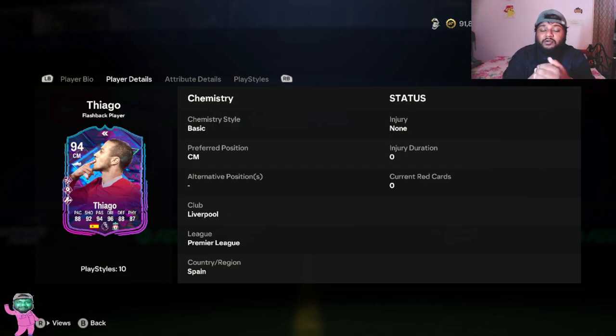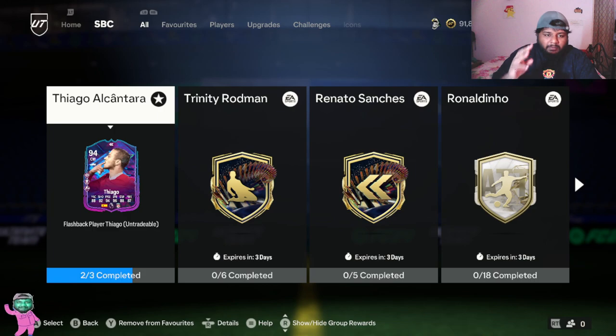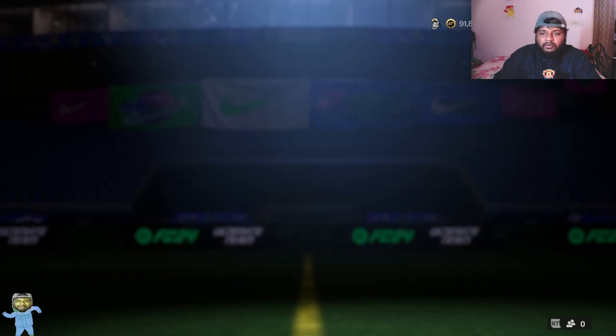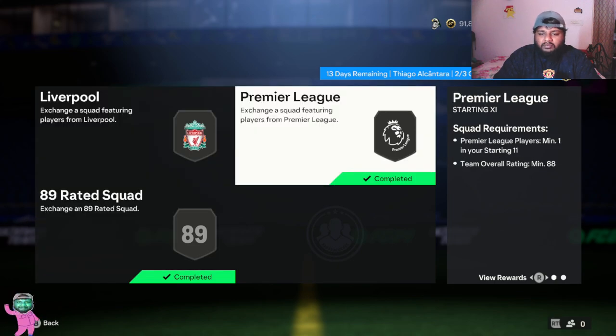Hey guys, welcome back to the channel, hope you guys are doing well. In today's video we are going to be looking at one of the legends in the midfield position, which is none other than Thiago. This is his flashback card, which has been put in FC24 as an SBC, and we'll look at squad builds, stats, and then put him in the team to see how he performs in game.